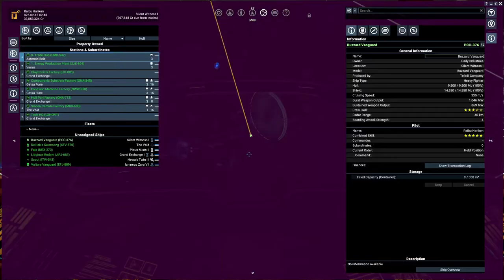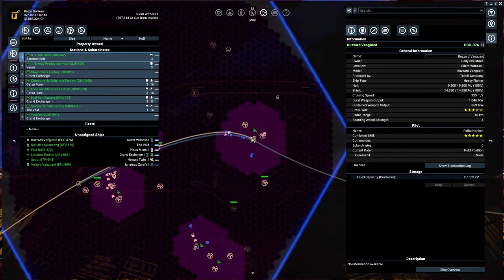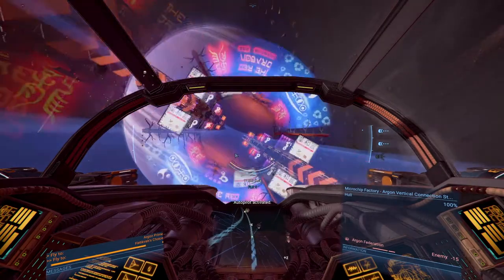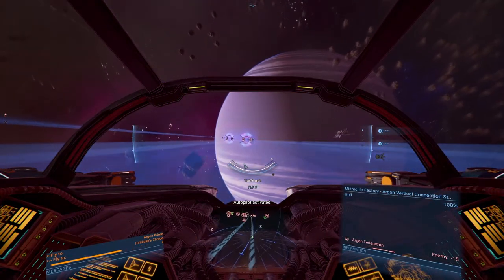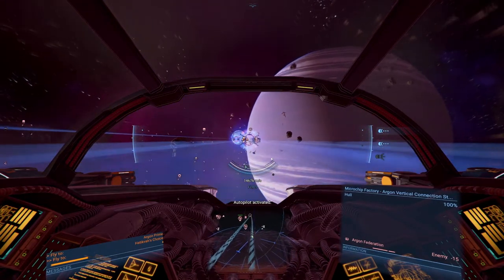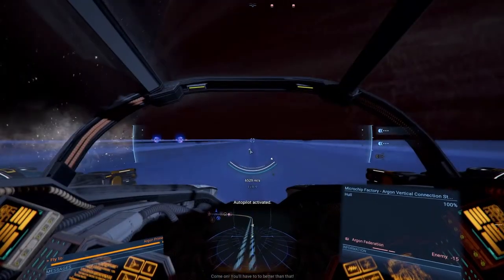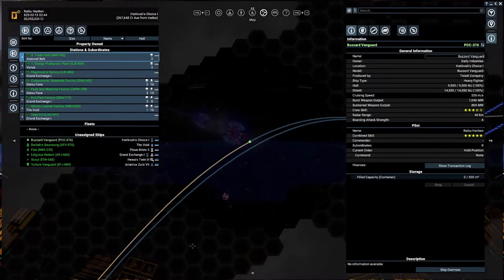These weapons are a bit slower. Let's make this a bit longer of an episode because there's just not much going on. I still just want to get to two stars — I want to be able to police a sector, although I think policing is only for your own sectors. You're in trouble now — come on, you'll have to do better than that. Entering system Patikva's Choice.